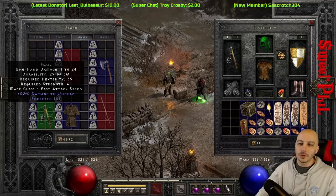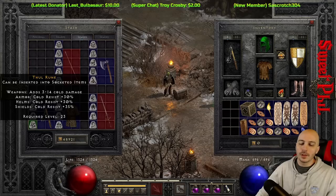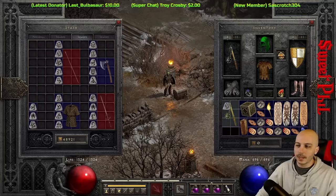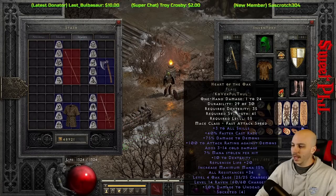I have a four-socketed flail here — Ko, Vex, Pul, Thul — and we're going to go ahead and throw that in. Since it's in the shared stash we'll plug it in over here. Let's see how it rolls: Ko, Vex, Pul, Thul.